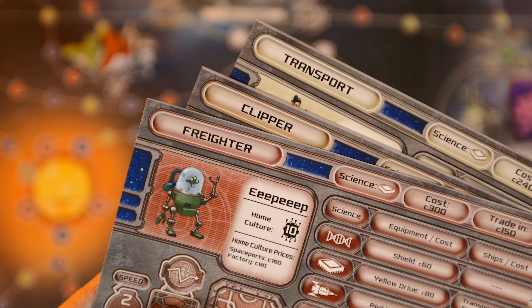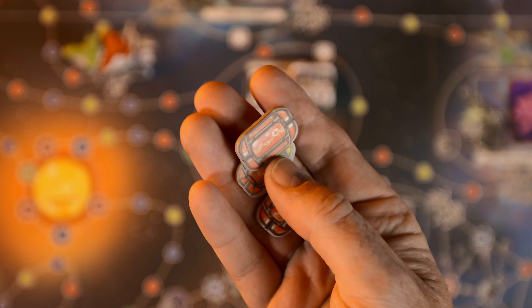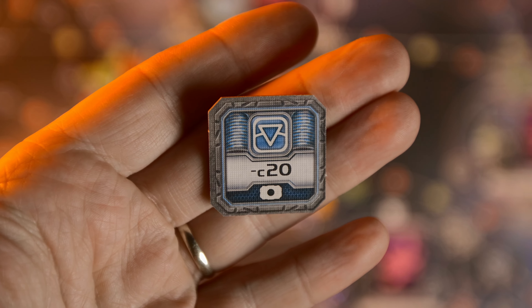You can also buy factory deeds and spaceport deeds. Spaceports give you a discount if you or someone else stops there. Normally when trading at a culture on the turn you land, you can only do one buy and one sell action, but at a spaceport you can do unlimited transactions, making it cheaper and more efficient. Some cultures also allow you to upgrade your ship — there are four ships, some faster and some with larger cargo holds. You pay the cost, swap out your ship, and transfer everything over. You can also buy drives that let you skip yellow, red, or both types of spaces.